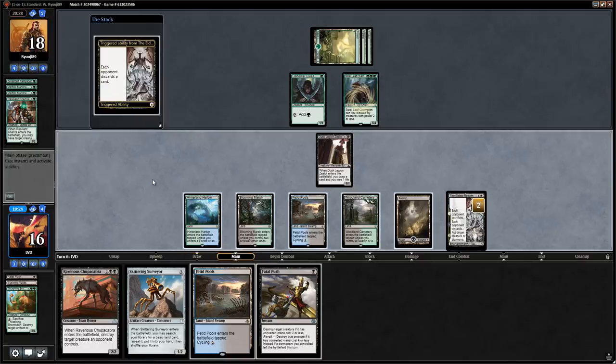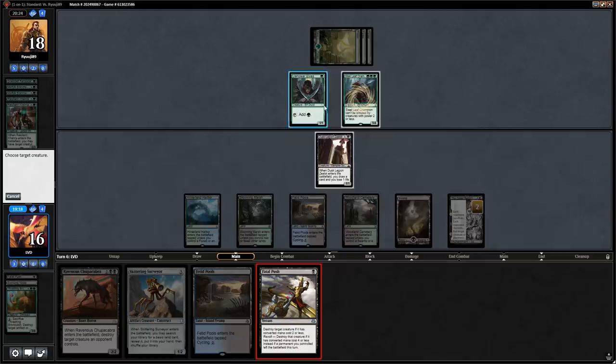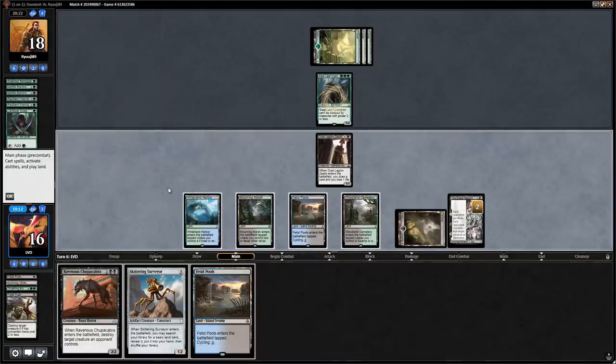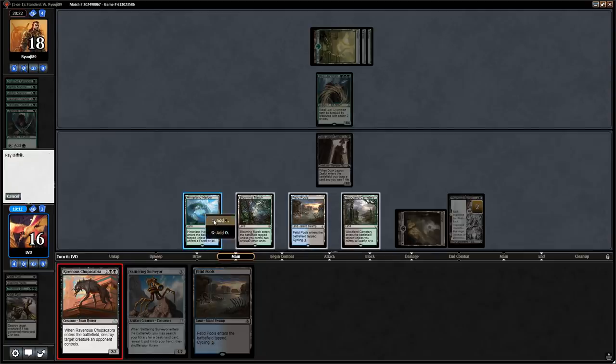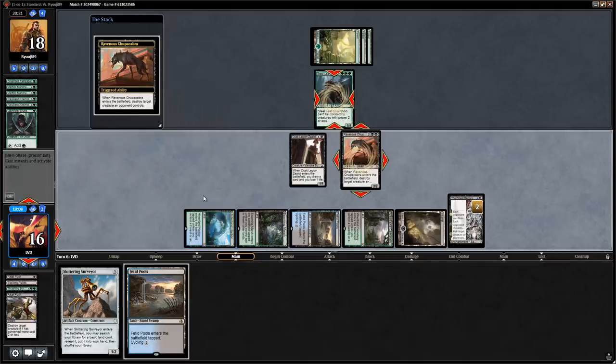Fatal Push is excellent here — opponent has to discard a card, it's another Khenra which is actually good value for them. We're going to Fatal Push the Llanowar Elves since they seem stuck on three lands. That works. Now we can play Chupacabra to kill the Steel Leaf Champion and they won't be able to protect it with Blossoming Defense.